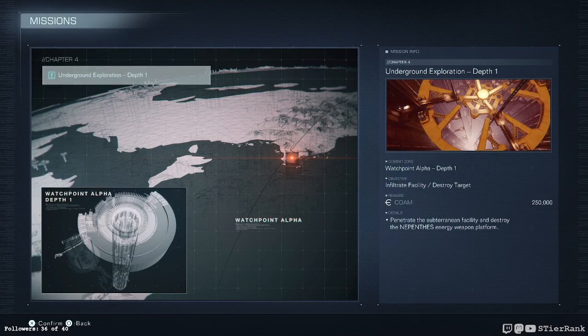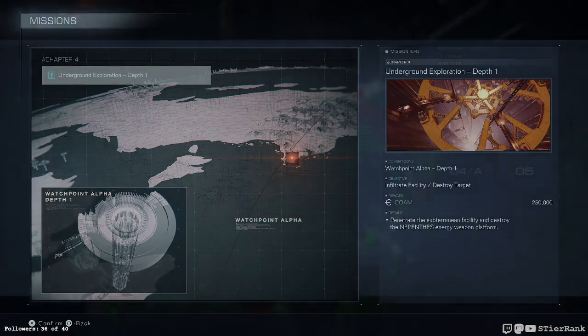Alright, chapter four — underground exploration, depth one. Watch point alpha, depth one. Infiltrate the facility and destroy target, reward 250,000. Let's go ahead and penetrate the subterranean facility and destroy the McPants energy weapon puddle orb.